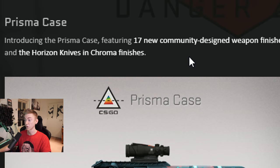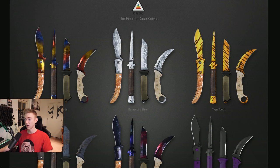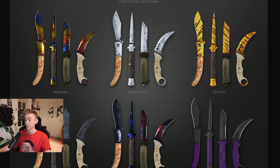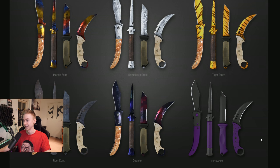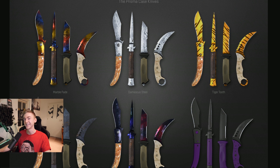We also have the Horizon knives in chroma finishes — let's look at that. All of these Horizon knives now come in pre-existing styles you couldn't get them in before, such as Tiger Tooth, Damascus Steel, Marble Fade, Rust Coat, Doppler — we've got some spicy Dopplers in there — and then the Ultraviolet. Wouldn't it be sick to unbox one of these today? Never gonna happen — my luck ran out as soon as I unboxed that Souvenir D-Law. All my luck for the rest of my life was used up.